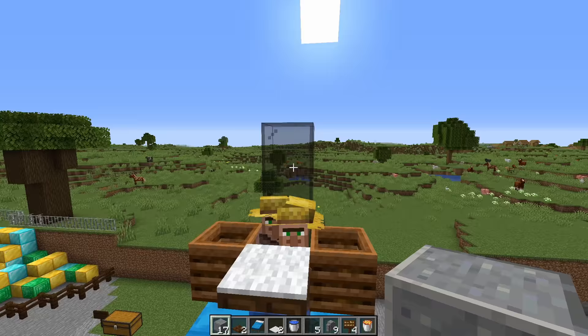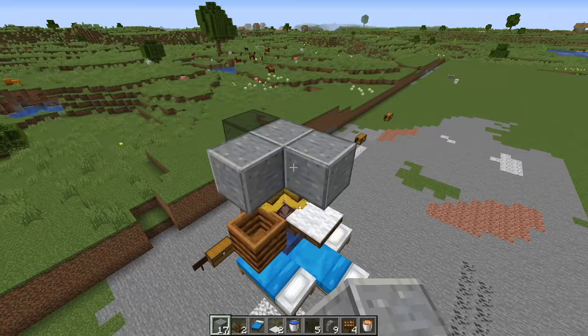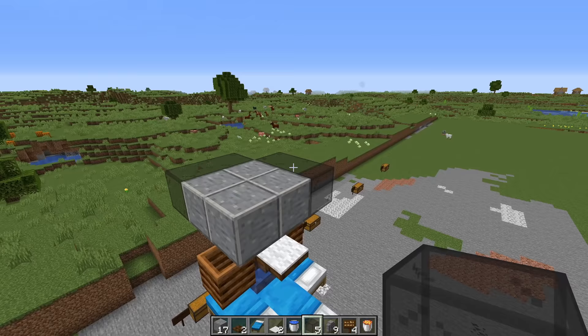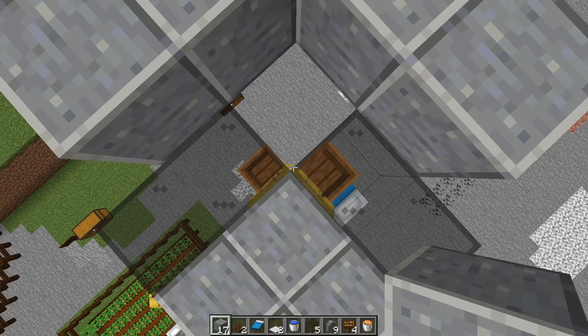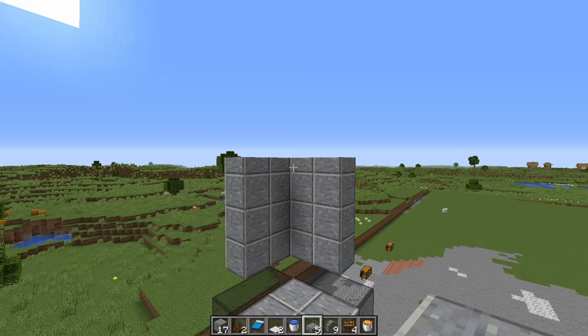Place two solid blocks over their heads with two more on either side — it doesn't matter which side you choose. Then place down two glass blocks on the ends, which gives you a little heart-shaped structure. Next, build up a wall that is two blocks on one side in front of the hole, making sure it is three blocks high in total, with slabs on top of those blocks to make them non-spawnable.